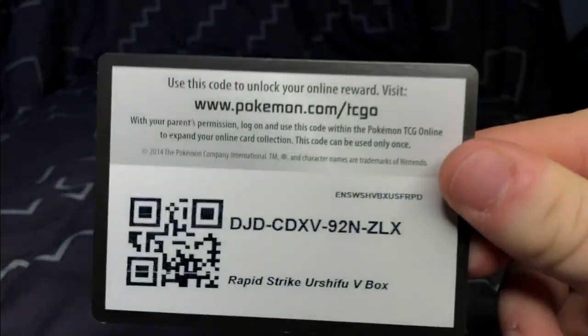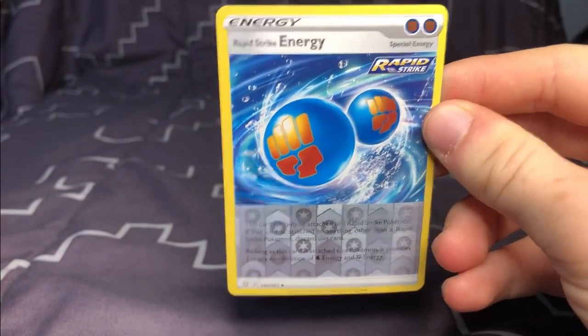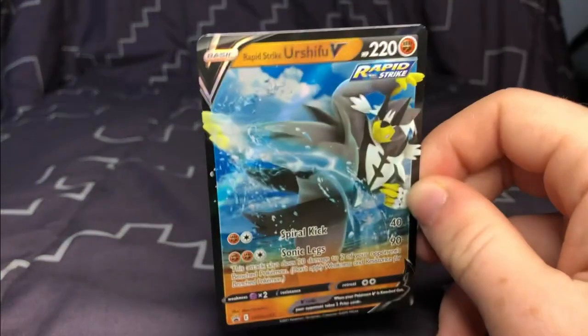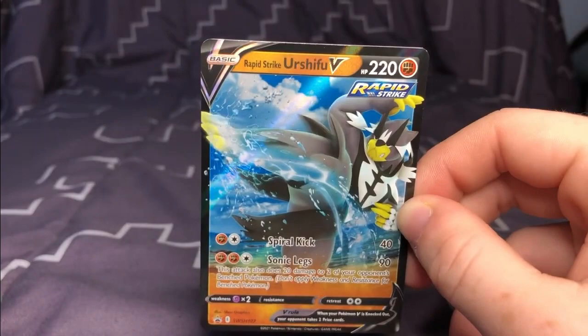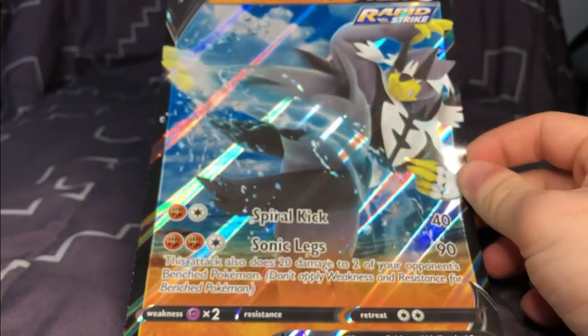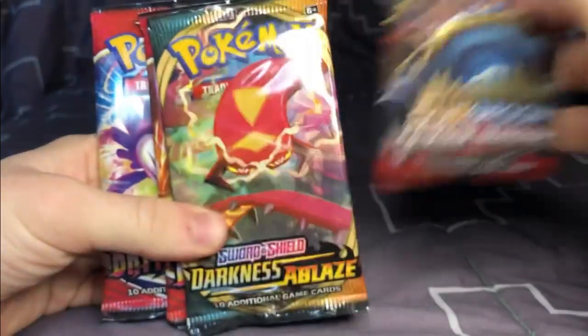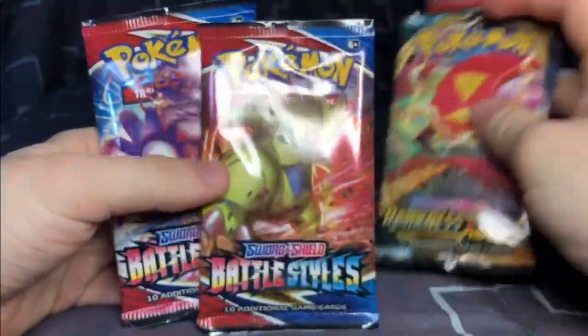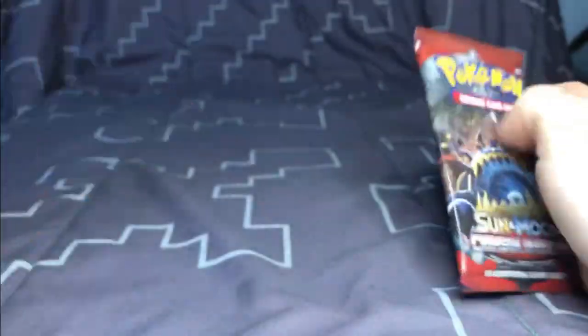Inside the promotional box we get the code card, one Rapid Strike energy, one normal size standard card of the Urshifu Rapid Strike in full art, and then one jumbo card of Rapid Strike as well. We also get four packs of Pokémon cards: one from Sun and Moon Crimson Invasion, one from Darkness Ablaze, and two from Battle Styles.